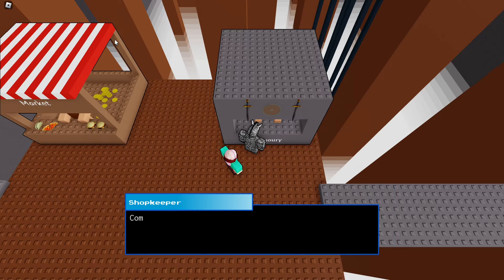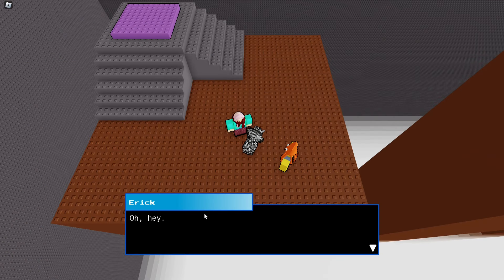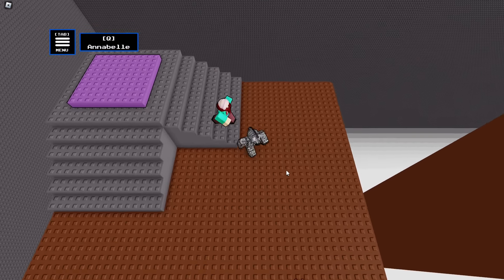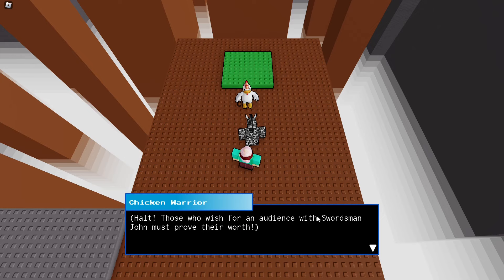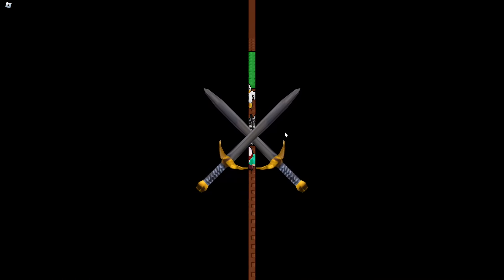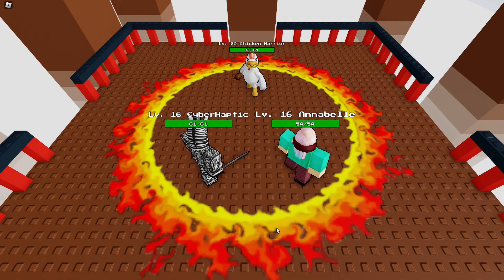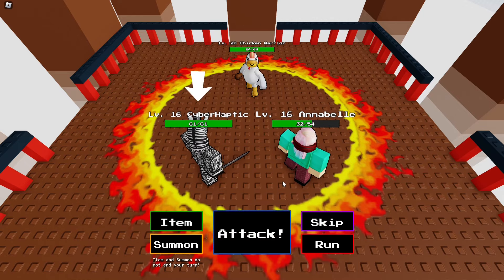A random NPC offers us a sandwich he made himself — it's a cursed sandwich, but we take it. Then — halt! Those who wish for an audience with Swordsman John must prove their worth. On guard! Three chicken warriors, all level 20. He gets a speed bonus — ow.